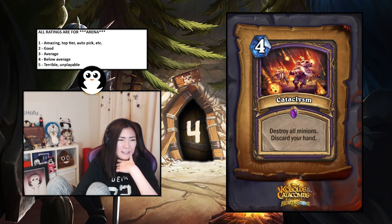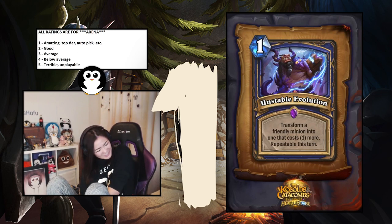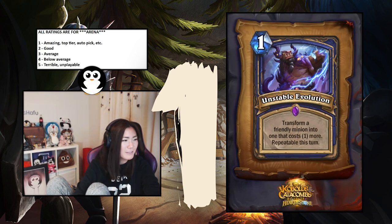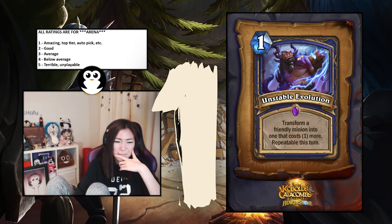Unstable Evolution — one-mana epic, transform a friendly minion into one that costs one more; repeatable this turn. You can just keep doing it — turn a one-drop into a nine-drop or whatever. I love this card. I think it's a one. You can always risk it for the biscuit. I could be a little biased — I like Evolve a little bit.